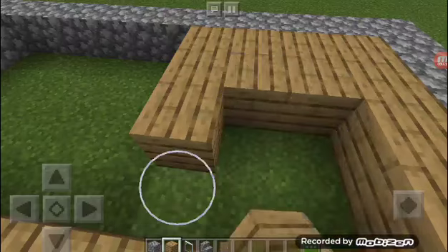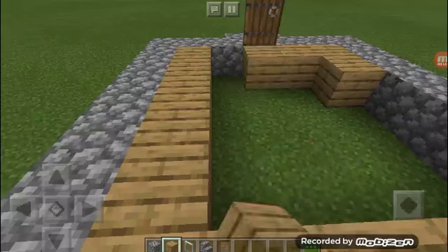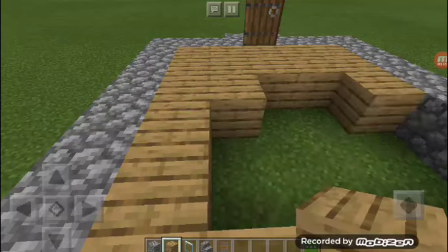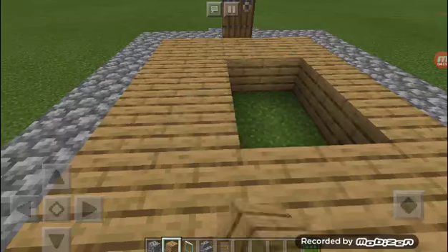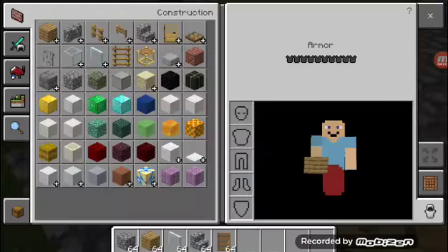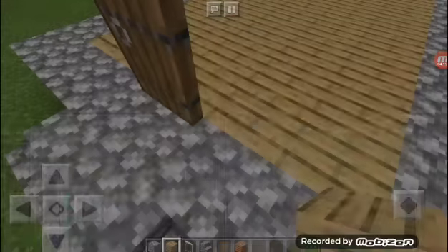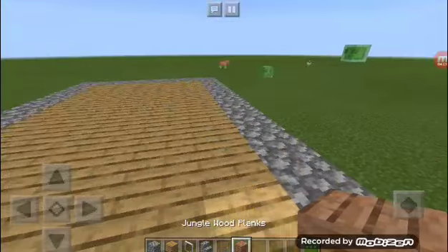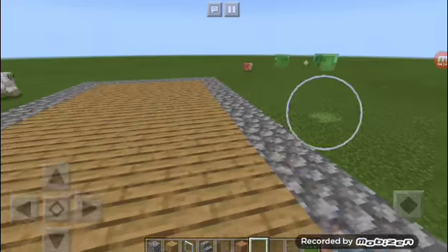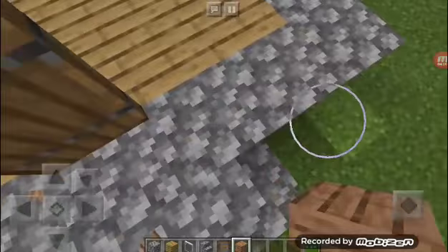Since we're in creative mode, you can use these items to build even if they're over 64 — like that train place where you can just build all day. So now what you're gonna do to build a house, you need another wood plank type, or you can even do the same. Oak is gonna be for the floor. So this is not even a modern house, just a modern wooden house.